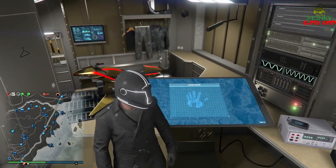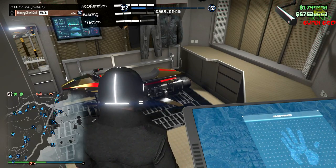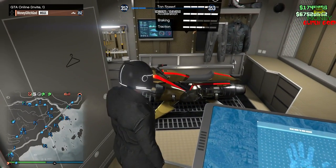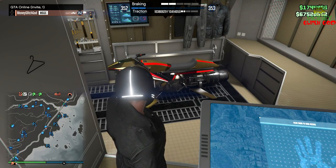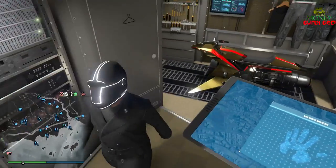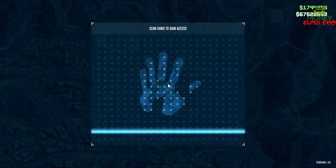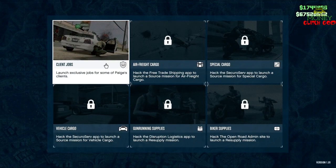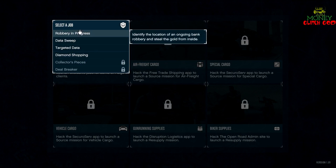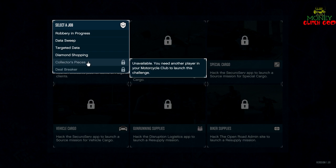So this is how you do it. The best method of doing this is be a motorcycle club in an invite-only session. And make sure you have an oppressor inside of your Terrorbyte if you don't. Now a lot of people haven't really done the Terrorbyte missions. We're going to show you how to rob all the banks you didn't think you can rob in GTA Online. The first thing we're going to do is robbery in progress. There's a bunch of different jobs you can do here. The first four have 30-minute cooldowns, but they pay out pretty well. And the other two have like a 10-minute cooldown.